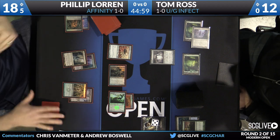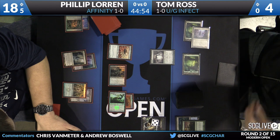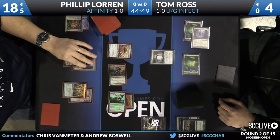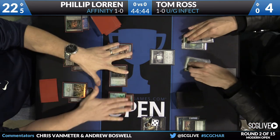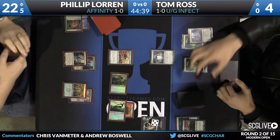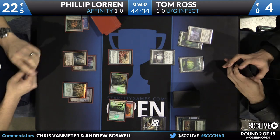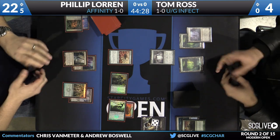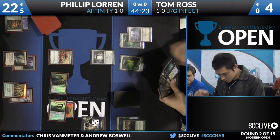What's really great about Philip's play is he's attacking with just enough to ensure he'll kill his opponent next turn while leaving behind the maximum number of blockers. The toughness he'll have available: two from the Ornithopter, one from each Nexus, then he can use the Blink Moth Nexus to pump another Nexus — five total toughness. So Tom is going to need ten points of Trample Infect to actually win this turn and still protect his creature through a potential Galvanic Blast.